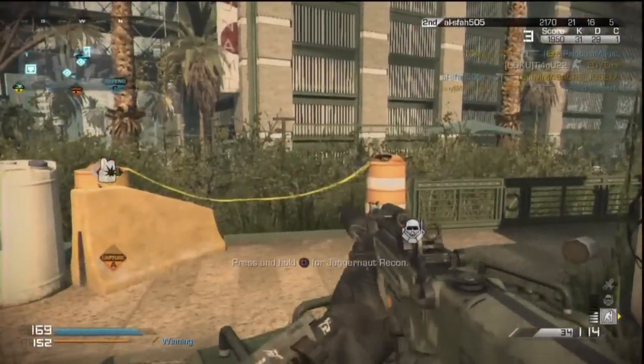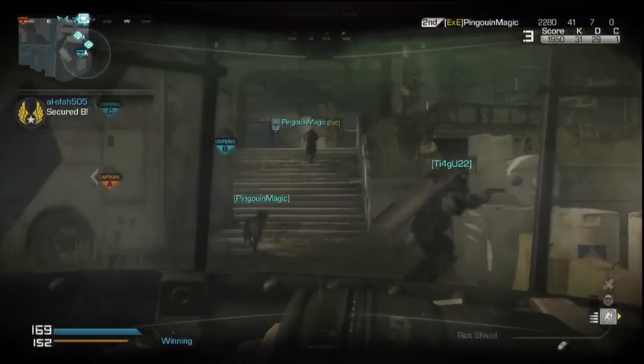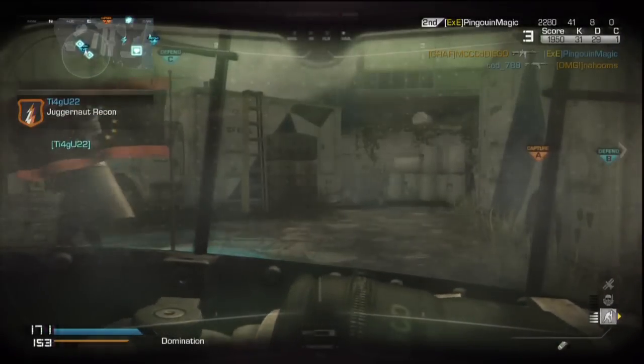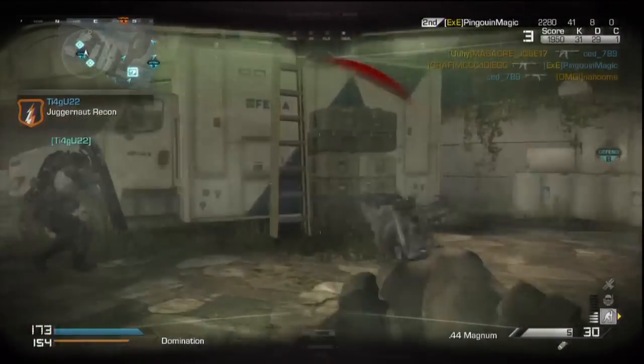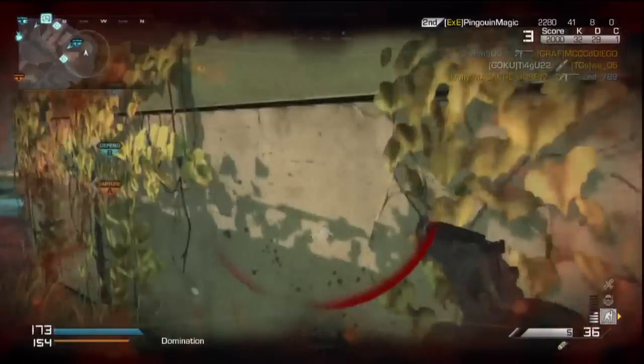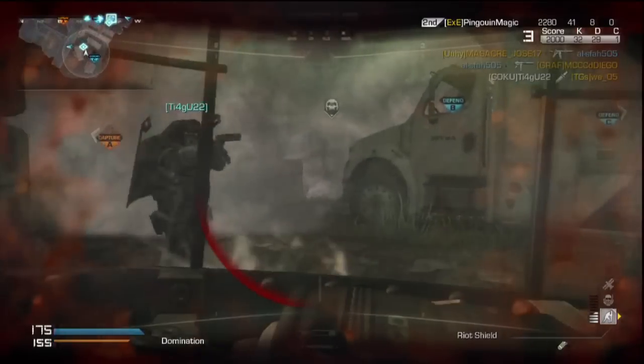Number two, we have Strike Zone from Call of Duty Ghosts, which is definitely the best map in the game. It has the most epic evolution in the game because if you get the nuke, you completely change the map, which is something great.